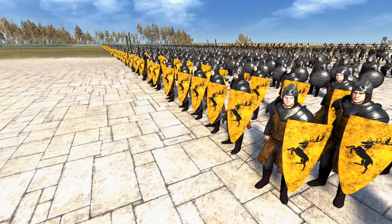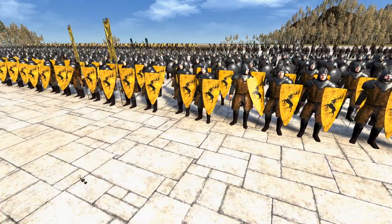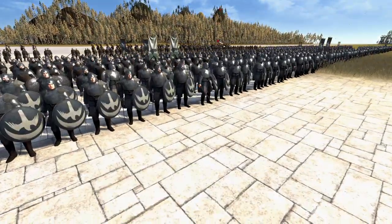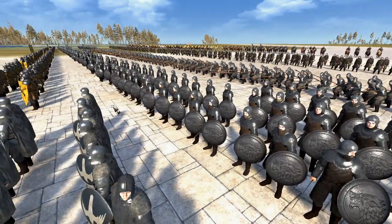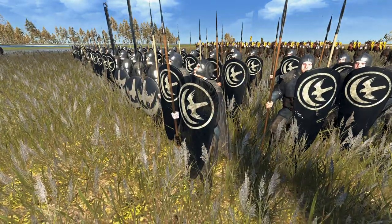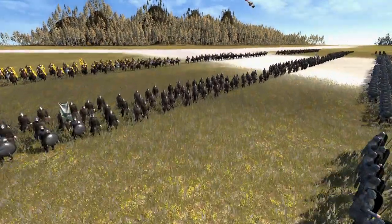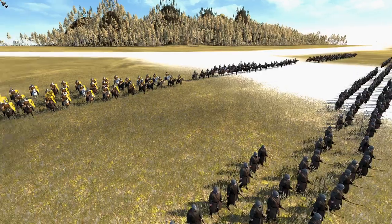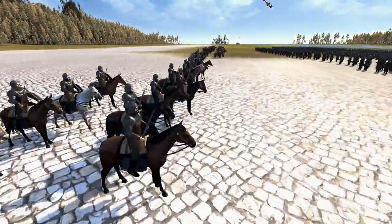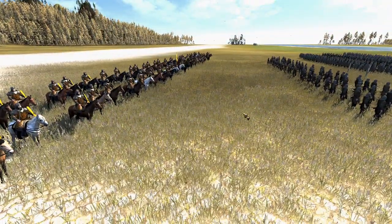We'll quickly go through the units. Robert Baratheon's army is a mixture of Starks, Baratheons, and House Arran. You've got Baratheon Guardsmen in the front along with House Arran swordsmen, a second line of Stark swordsmen behind that, House Arran with pikes and spears, House Stark bringing the archers, and House Baratheon bringing the cavalry. We also have Ned Stark and Robert Baratheon, who already has his Kingsguard — he already knows he's going to become king.